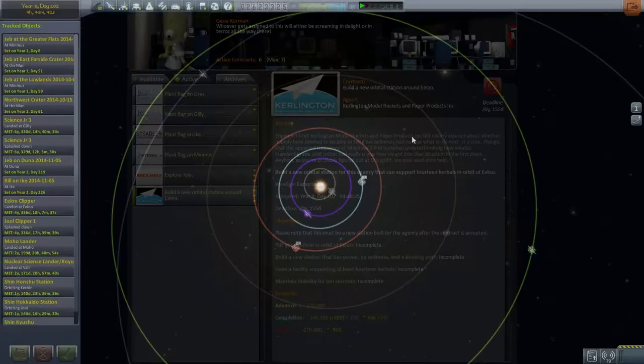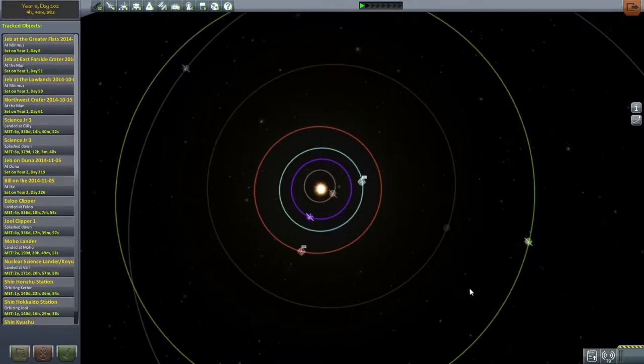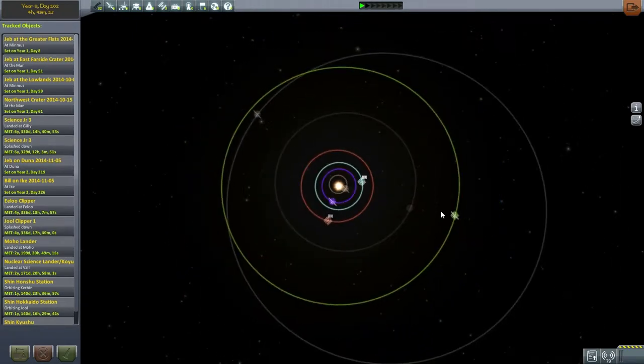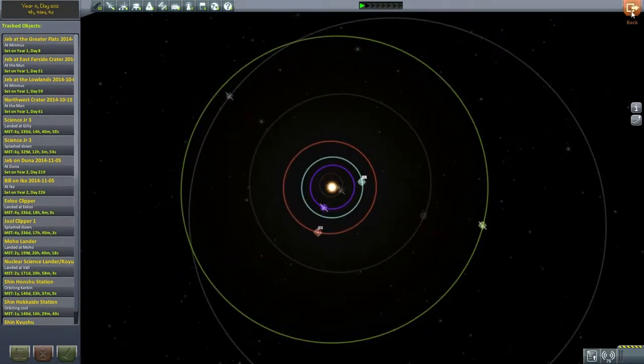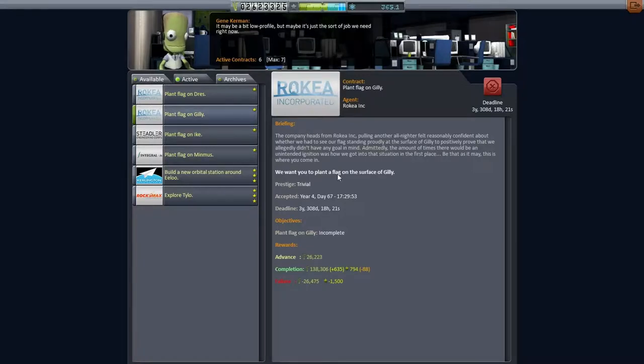Let's take a look at the planets. None of them are in any sort of good position. If I had to make a bet, Eve would be in the transfer point phase angle first. Then Duna would be in the right phase angle, and then Drez and Jool probably around the same time, just looking at where things are right now. I could let the program take control over whether I switch between air breathing or closed cycle mode. That sounds dodgy, but I guess we could try a mission like that.